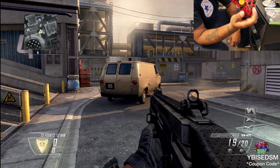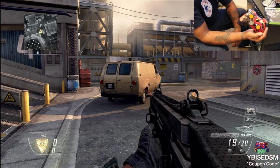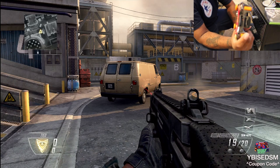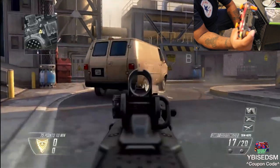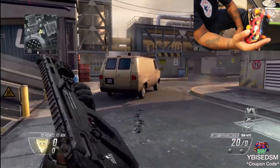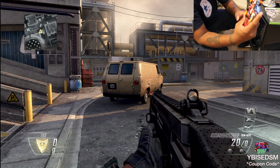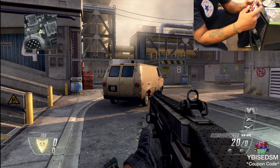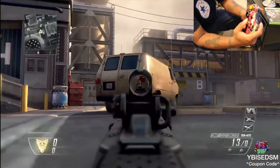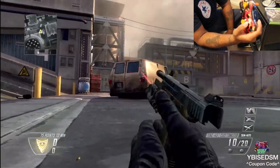Be amazed y'all — this is crazy, I'm not going to lie, this is outrageous. It works — I'm just pressing RT, not pressing anything else. Look at that man, auto drop shot! And it stands you right back up after you shoot. That is crazy. So I'm going to drop shot and try to hit this car and blow it up — just press RT, move the analog, nothing else.